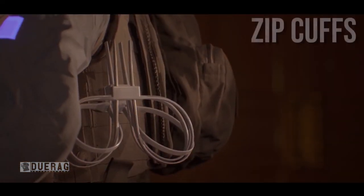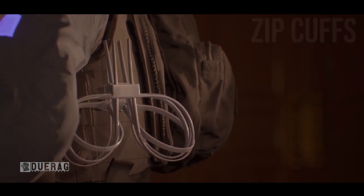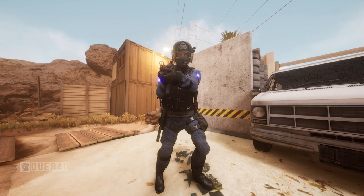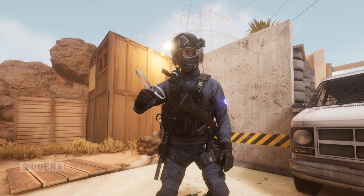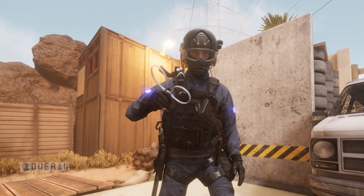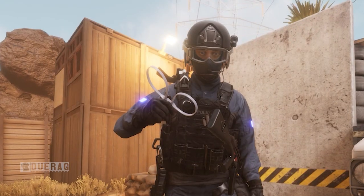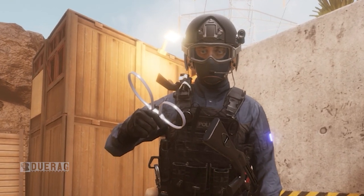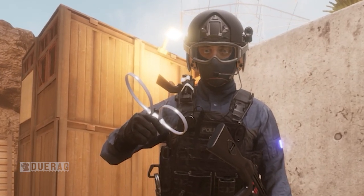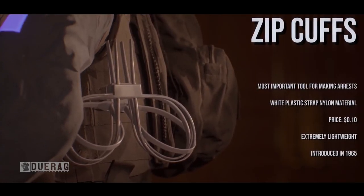It cuts to a close-up of zip cuffs — I thought they were called zip ties, but the proper name is zip cuffs. A bunch of text pops up on the right side saying: 'Most important tool for making arrests. White plastic strap, nylon material, price 10 cents American, extremely lightweight, introduced in 1965.' I didn't know that — I thought they were a much newer thing. In the next scene, we actually get a demonstration of how you're going to be using these cuffs.